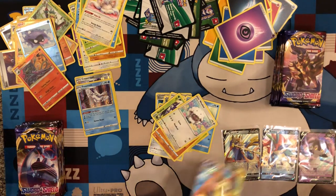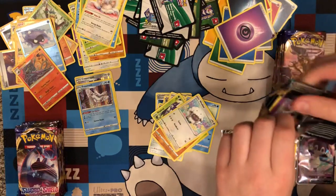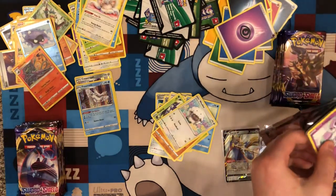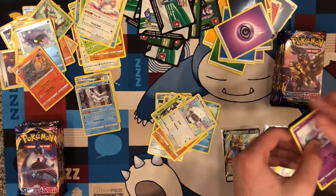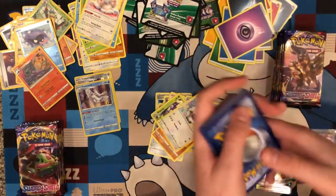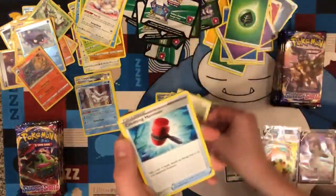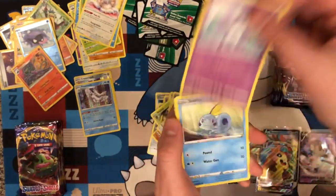You guys should have watched the last video before this one — because that was a good video. Good pulls. I remember opening Hidden Fates on the channel — I got a Tapu Bulu gold card, and it was upside down in the pack right at the end.